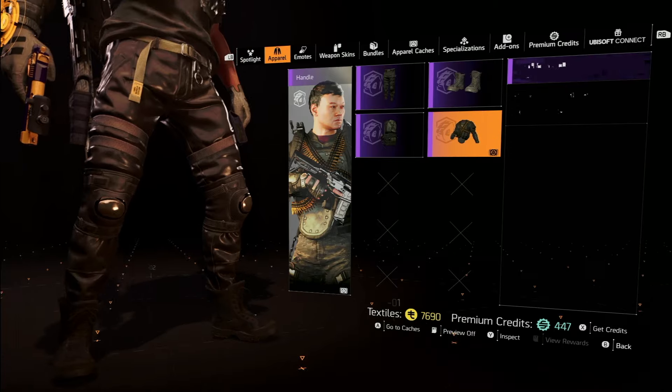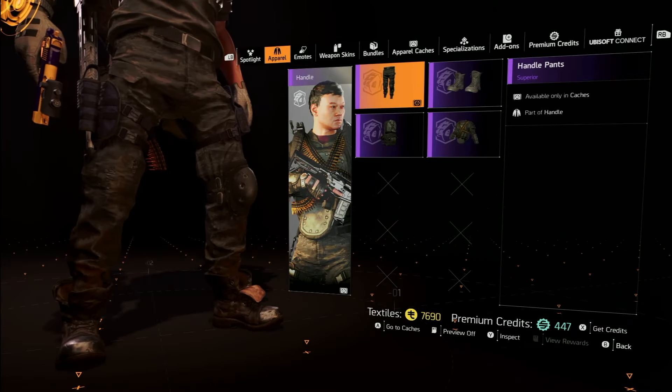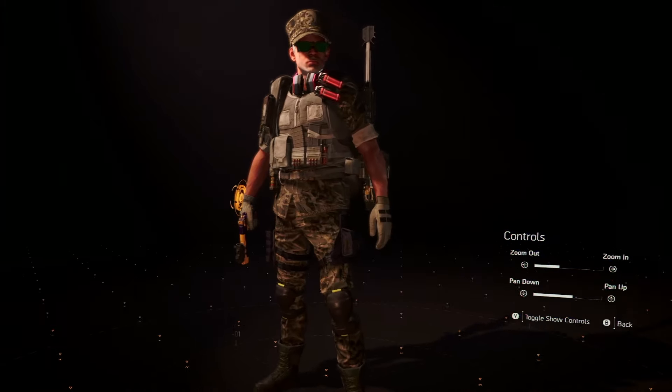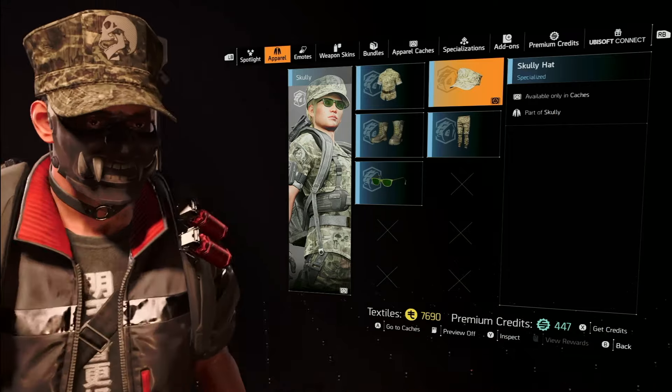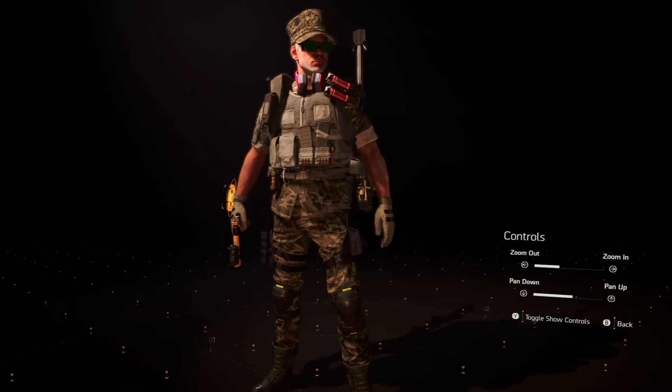This one is in four pieces: you get the boots, the jacket, the backpack, and the pants, so you can mix and match this one. Scully is a little more traditional military, and he's completely parted out too — hat, pants, boots, and green glasses.